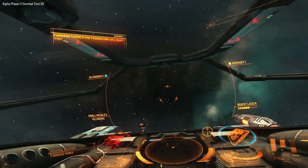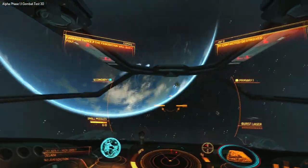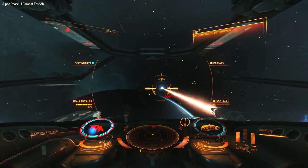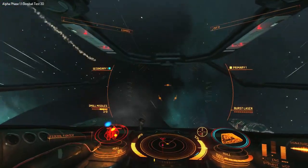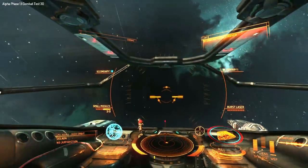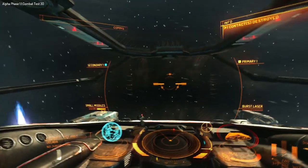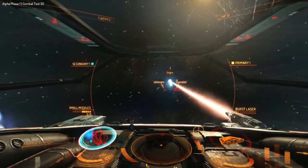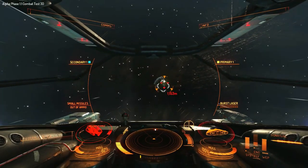Once I've tracked him I'll put flight assist back on and boost after him. Flight assist off. Re-orientate to new target. There he is. Flight assist on. Let's go after him. Now I'm actually going to try and do a turn with flight assist on — but no, it was too tight. There he is. A few more missiles after him and that'll probably finish him off.